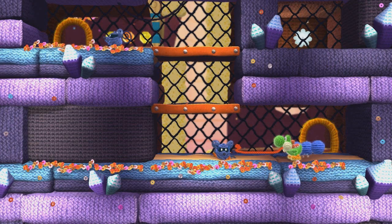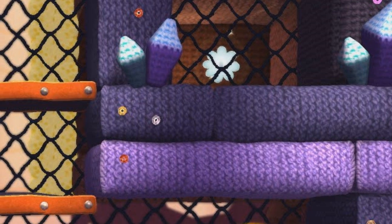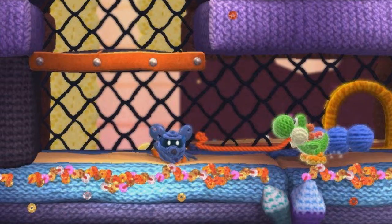We also get another look at the cave level where Yoshi goes through doors to flip the perspective — it may be a kind of maze since players will have to figure out how to reach the flower on the top right. The big new addition here is the return of the Little Mousers.